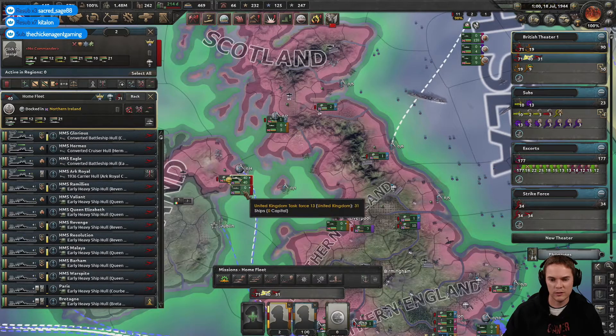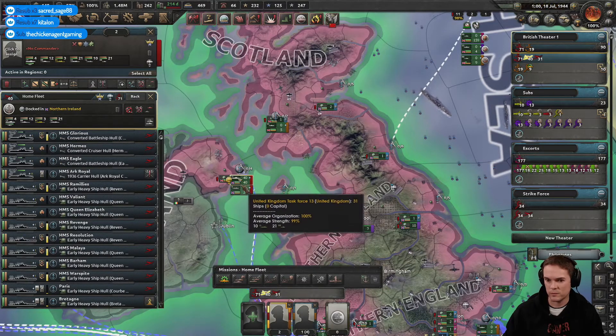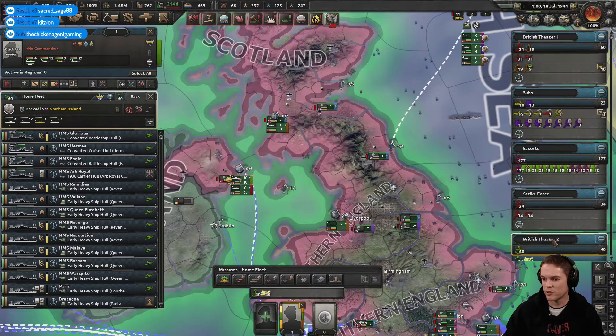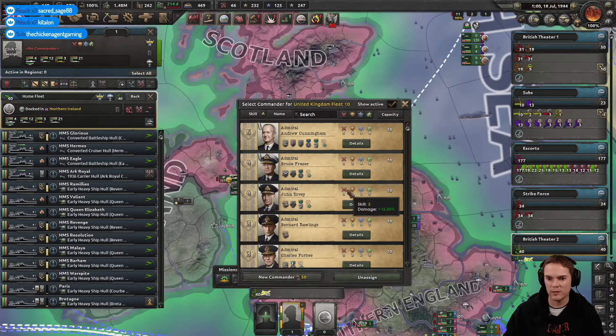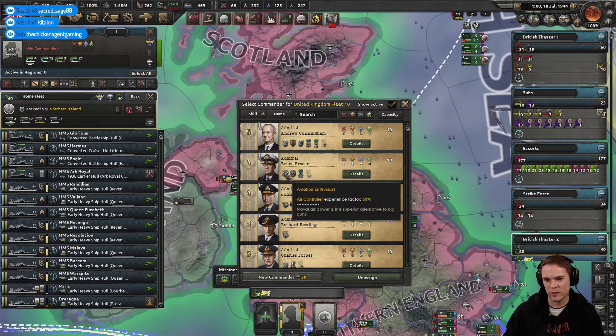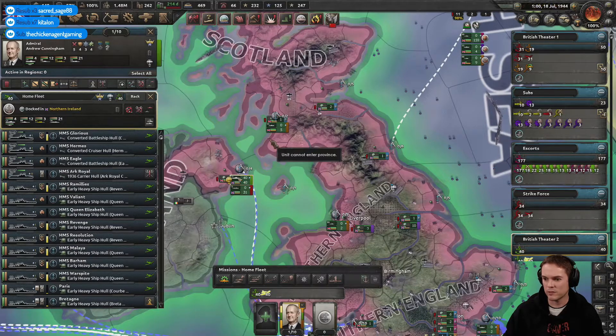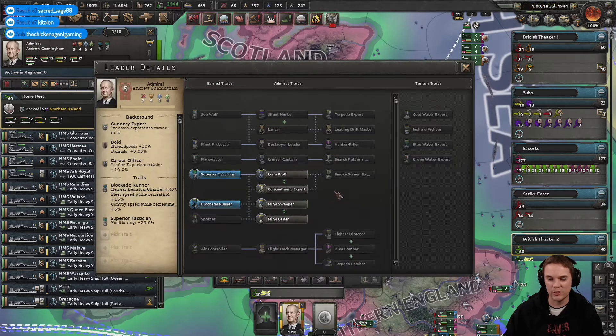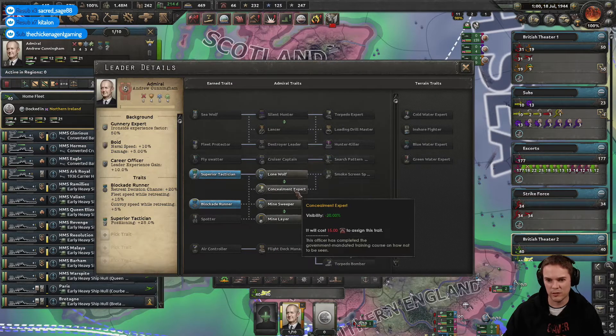Let's put it in a new theater, temporarily put a commander in. He's got air control — that's just an experience factor. I think he's my best guy, so he's going in there. Does he have any upgrades? Yes, he does.